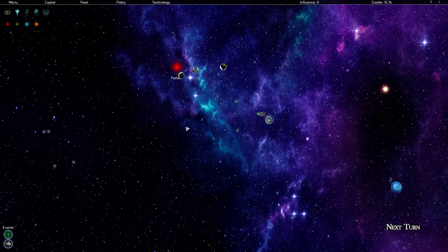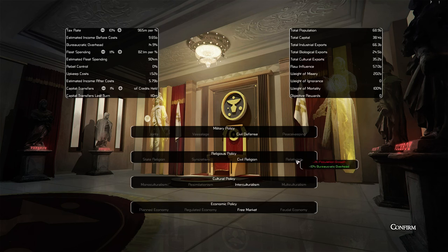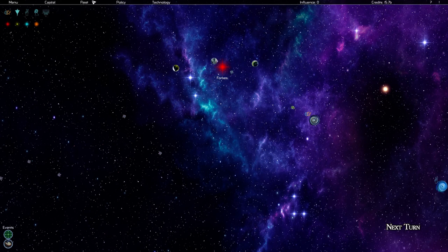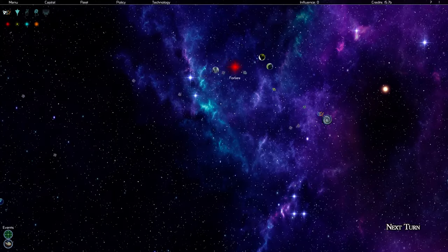Let's set some policies quickly. We'll throw on Relativism, Monoculturalism, and Feudal Economy to get some cash rolling in and increase income over the next couple of turns — then switch back later. Finally, the Capital screen takes us back to the original palace view, where mousing over things reveals details like misery, ignorance, and mortality stats.